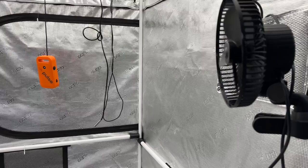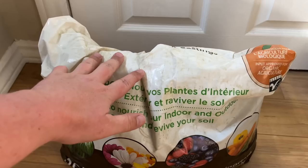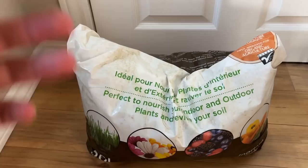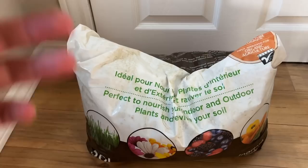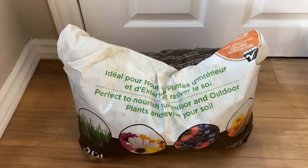Another tip is making sure your amendments, earthworm castings, and potting soil are sealed up properly. Roll them up, put something on top — no bugs can get in. Storing this stuff properly will stop bugs from getting in, laying their eggs, and ending up in your next grow. Tighten everything up, or find a container to put this type of stuff into.